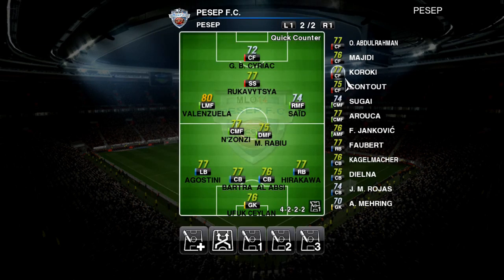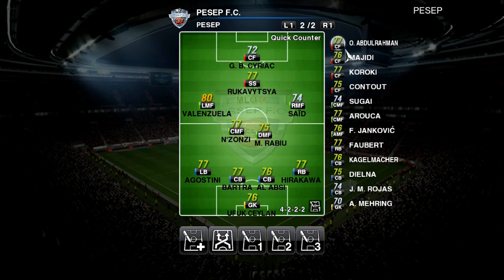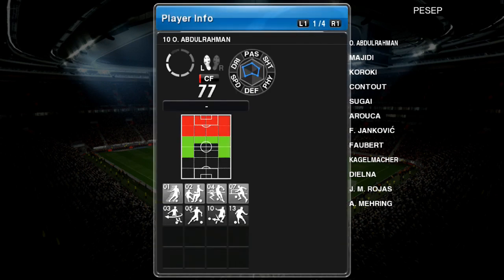Kuroki — as everybody has him, I don't need to say anything about him. But I don't abuse him; I don't put him in the first half. He's a super sub, and every time I sub him in — as you saw in my previous episode in the final — first touch and he scored. Great positioning. Abdurrahman is the best cheap dribbler you can ever have — he's got all the cards that you need for a dribbler.